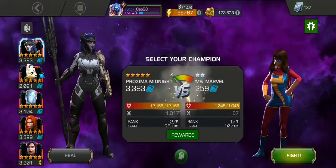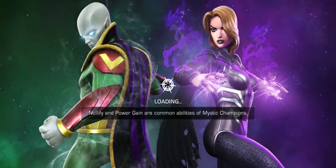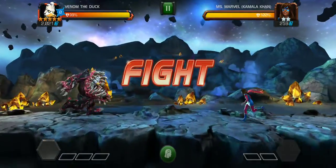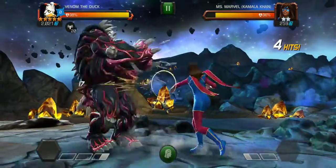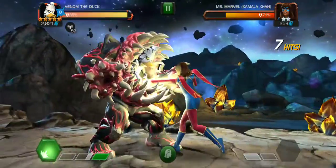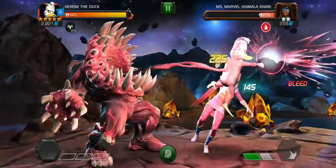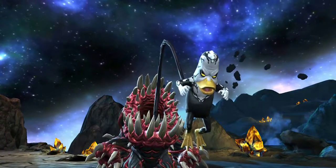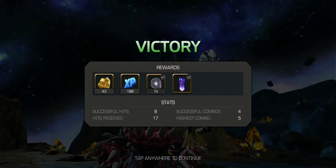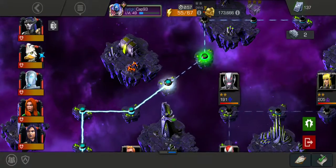Facing Ms. Marvel — Kamala Khan. Same as before for potential rewards. We'll use Venom again and try to use his tier 2 special ability. He's a very scary looking one, but he's still got the comedic effect of Howard the Duck. It looks like we did get both of the rewards for this fight — always good.